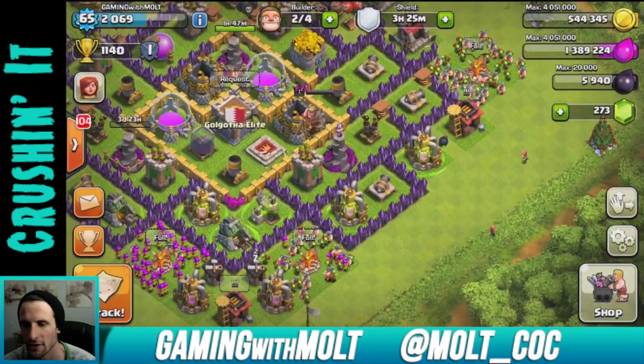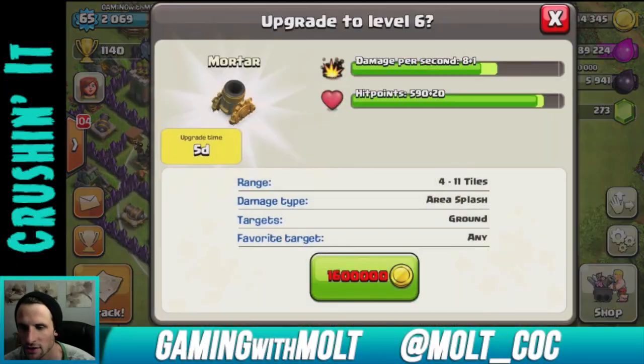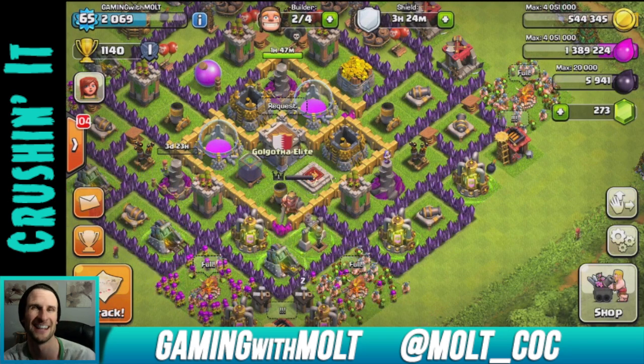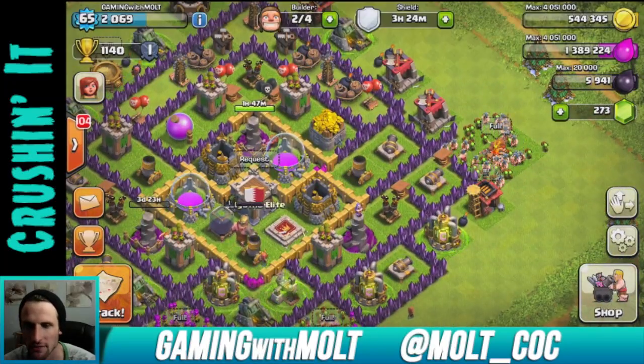So let's go ahead and upgrade that wizard tower — four days and it'll be done. Our mortars need one million six hundred thousand gold, so if I get a big raid I could upgrade those too.